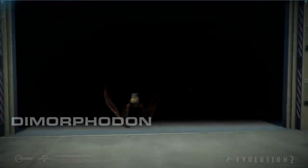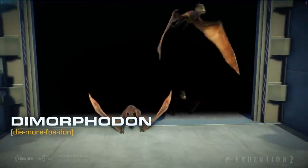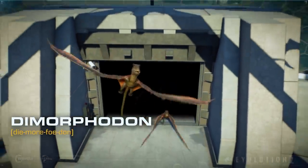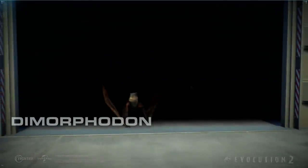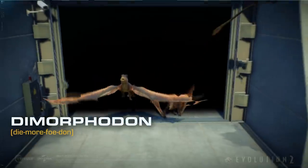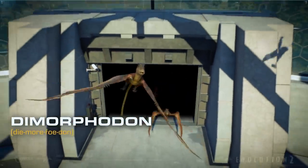Well folks, that was the very first aviary species profile for Jurassic World Evolution 2. Absolutely out of the left field — Dimorphodon. It's had a makeover, it looks fantastic. We'll dig right into that in just a second. We got even more information via the forum post this time. We're going to cover that in just a few minutes at the end of the video, but that is actually more exciting than the species profile itself. You'll see why.